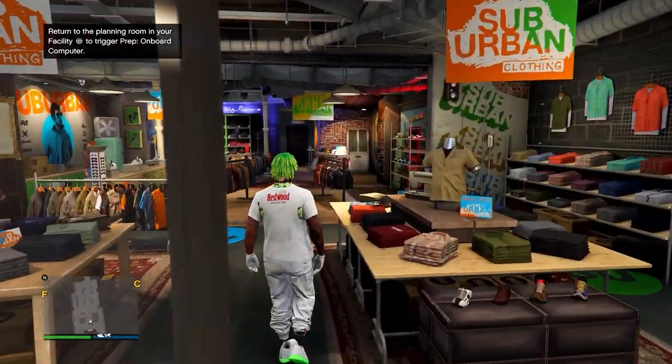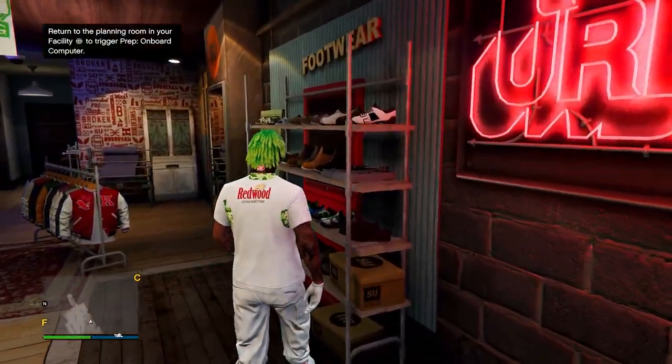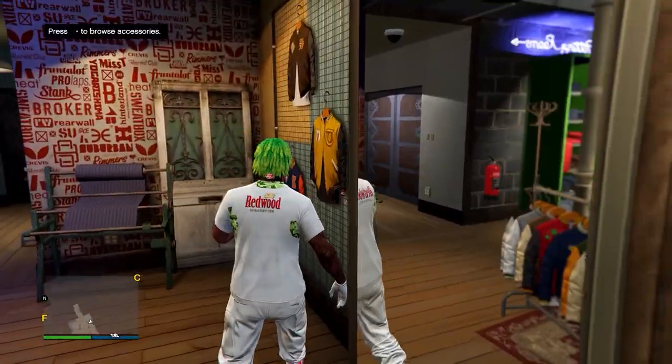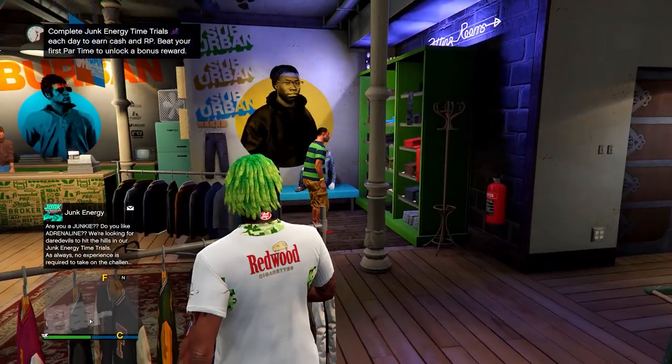To make the outfit, you first want to come to any clothing store on the map and then equip any white pants or the white joggers — if you don't have them, I'll leave a link in the description to a video on how to get them. Then equip the orange kicks on sport shoes. From here, go to gloves, equip the white cotton gloves, and then head over to tops and go down to tank tops.